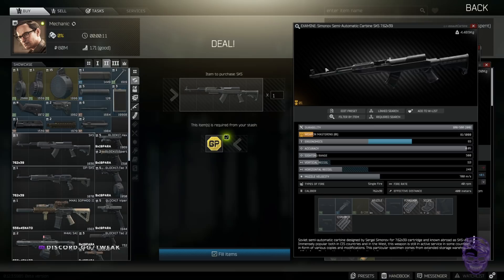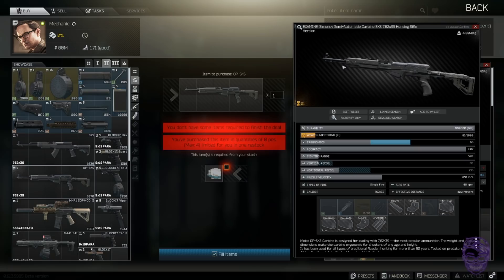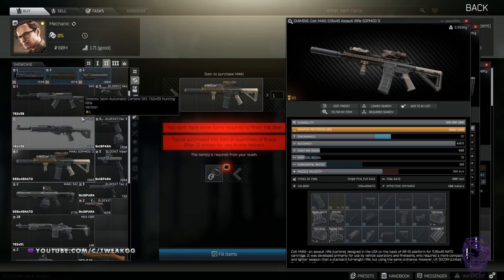You can also get a somewhat decked-out Tapco SKS with a different stock and handguard for one air filter, if you like that gun. You can grab yourself a Pro-Kill for a SopMod M4 — trade Pro-Kills for SopMod M4s because you'll make more money, or use the gun itself. It's basically an M4 with a suppressor, ELCAN, grip — pretty nice. That trade is pretty efficient. You can also trade two military cables and three lamps for an M700 with an SDN suppressor and Leupold scope.